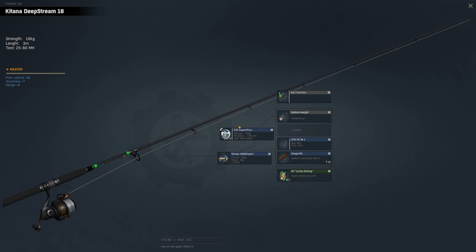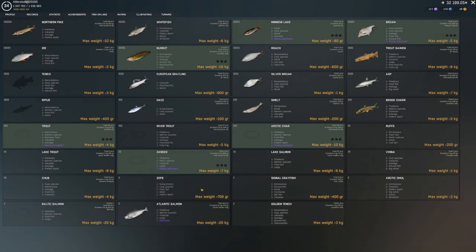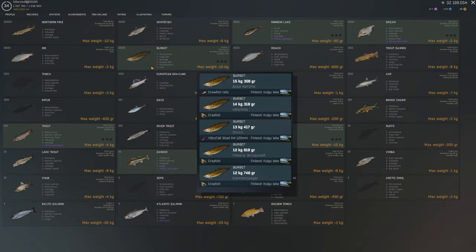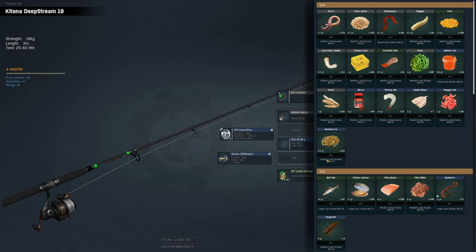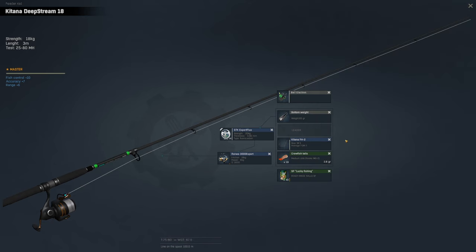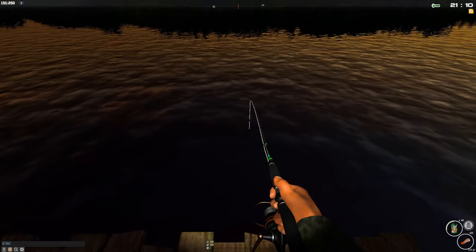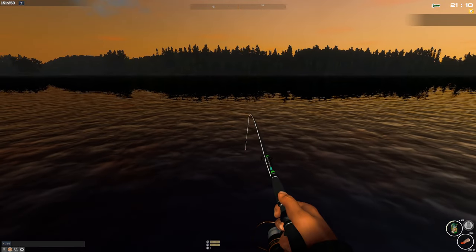So if we go and fish on the lake, the burbots are on crayfish and crayfish tail. Let me get rid of this and put crawfish tail on — size two hook. Let's put a crawfish tail. Lucky fishing! Your clip is going to be 35 meters.